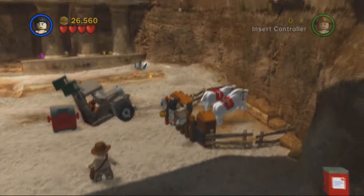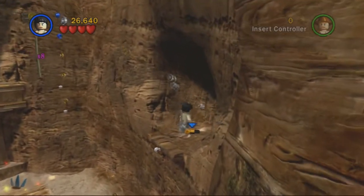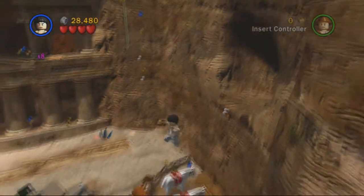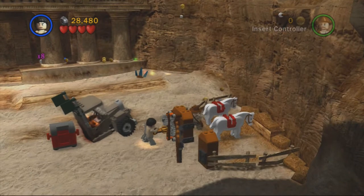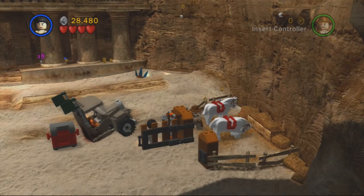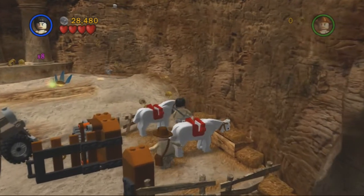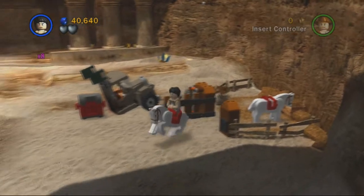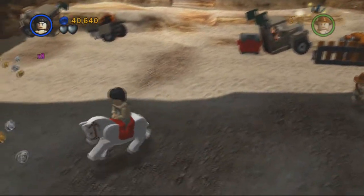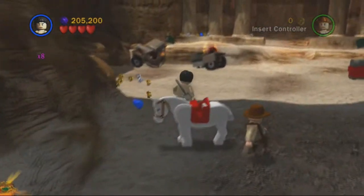Alright, but what we need to do is free these horses, so we need to get the key. I've been recording for a while — my voice is starting to go, although after only three videos, it's kind of concerning. Anyways, let's get the blue stud and then let's get our horsey friend. I like the horses — I always like the Lego horses, they're kind of cute. There we go, and a purple stud. Sweet.